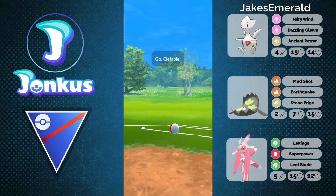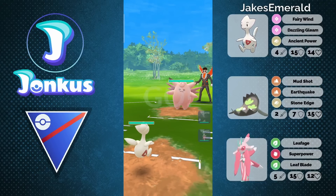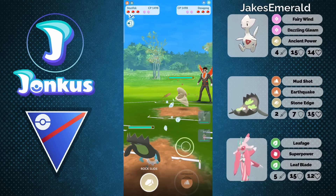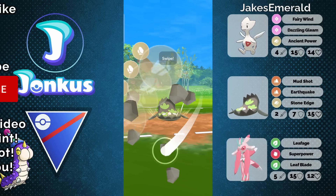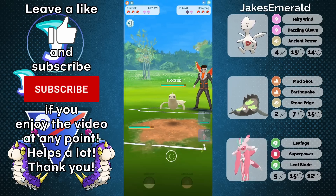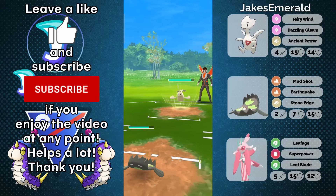Hello and welcome to your new video. Today we're going to take a look at two of the new move updates in one video: the Leafage variant of the Lurantis, as well as Fairy Wind on Togetic. Both of those Pokemon are something that I really want to take a look at anyway, so very cool to see it here right now.